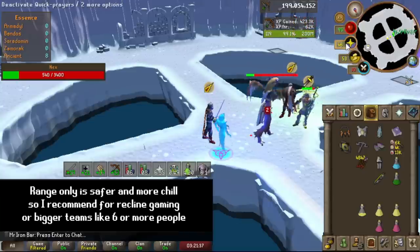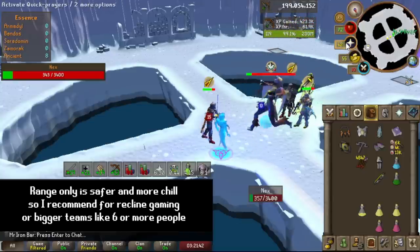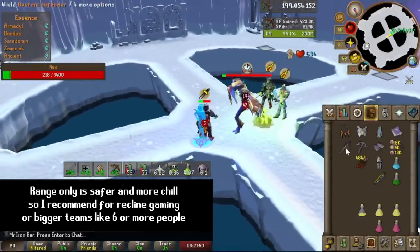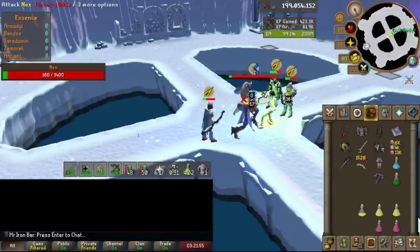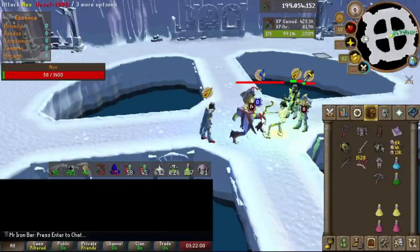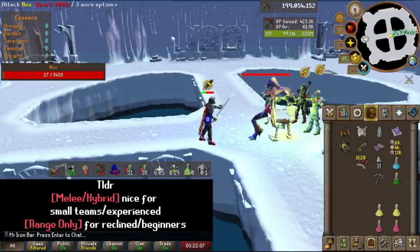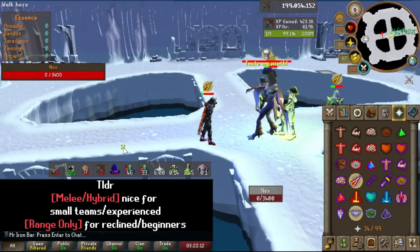I wouldn't really recommend bringing such a switch when doing a bigger team like sixes, because you end up phasing the boss too fast and you're switching a little too much for the little amount of time you get per stage. So definitely really good in small teams like twos, threes, and fours when going for one or two kill trips. I definitely enjoyed using melee overall, even without the legs, but with the legs is even nicer and you get the extra max hit. TLDR: I do recommend the full Torva melee switch if you're doing small teams and short trips.